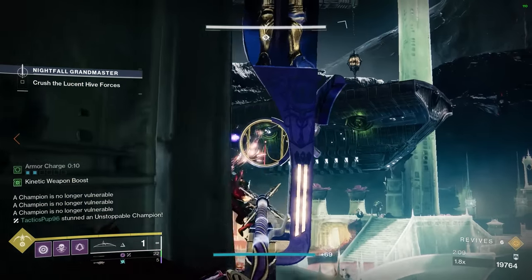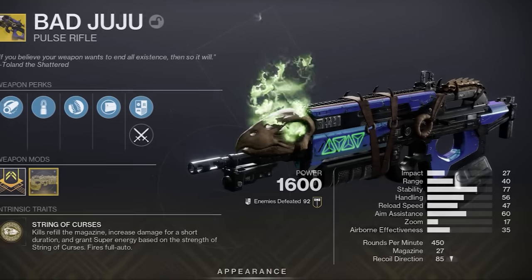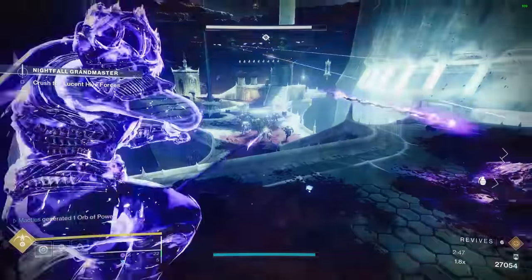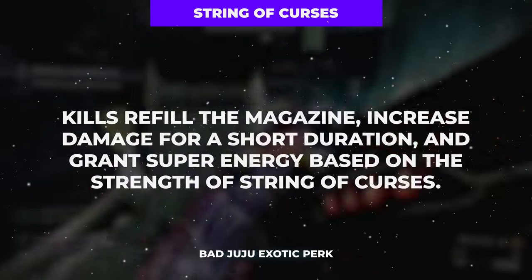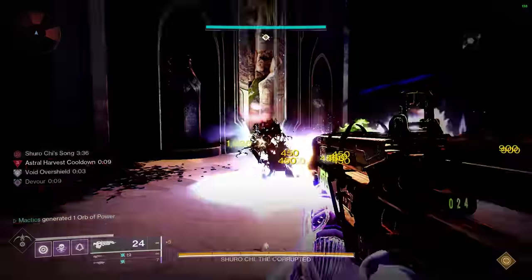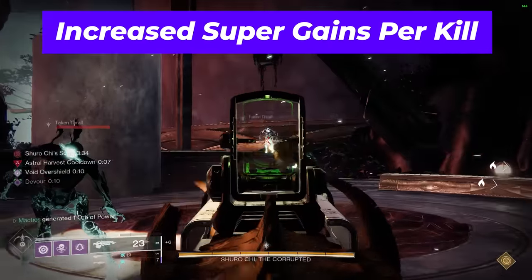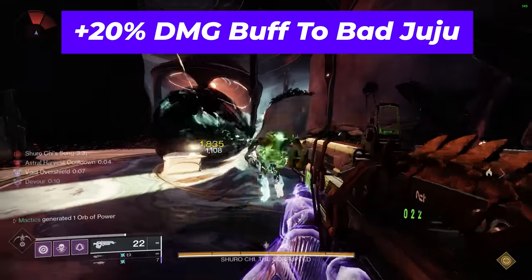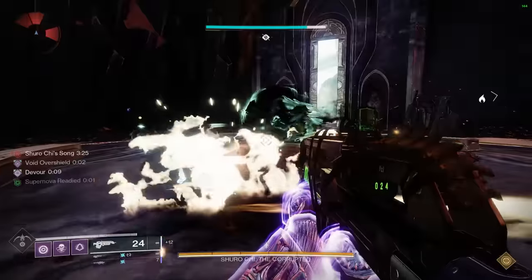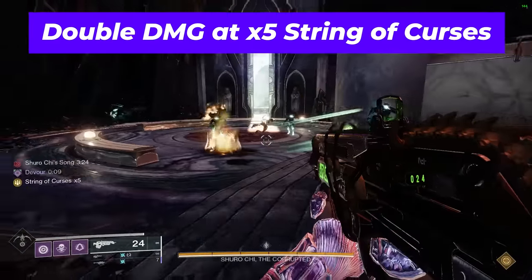Now the final thing we need to talk about before we get to our armor mods is our weapon choices, and there are two weapons I really enjoyed with this build. The first is one you probably forgot even existed in Destiny 2 — Bad Juju. Its exotic perk, String of Curses, grants a full magazine refill and a stack of String of Curses on every enemy kill. Each stack provides increased super gains per kill and a 20% weapon damage buff, meaning that at its maximum cap of 5 stacks, you are dealing double damage with the weapon.